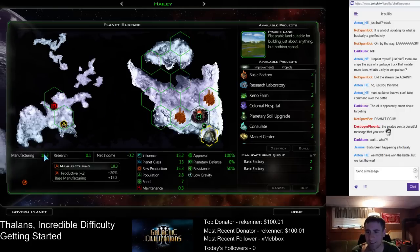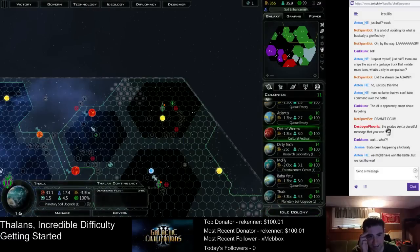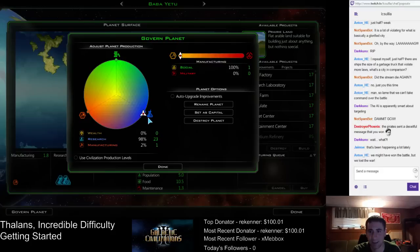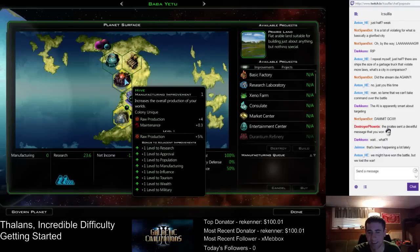So this brand new planet basically doubled its manufacturing by building the hive first. Really good at getting up and running first. Baba Yetu is done all this, so let's put it on research spending, because why not? Not really much else for it to do.